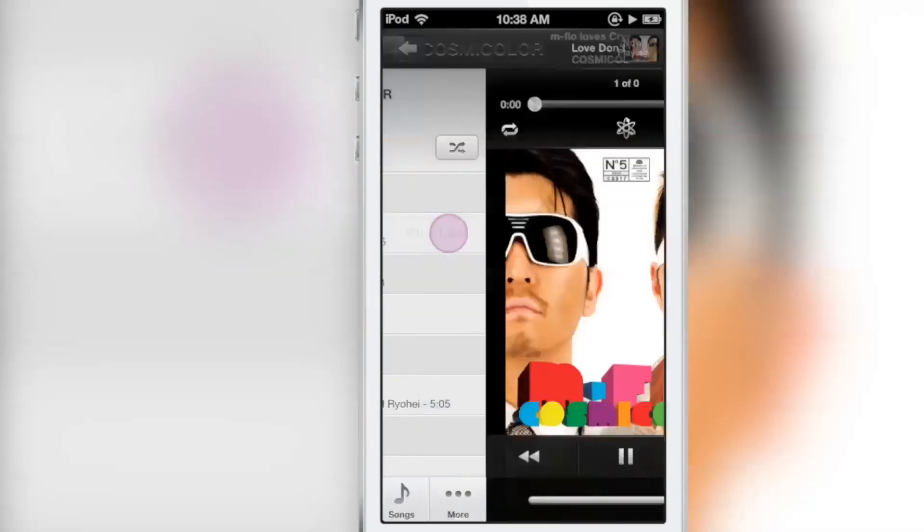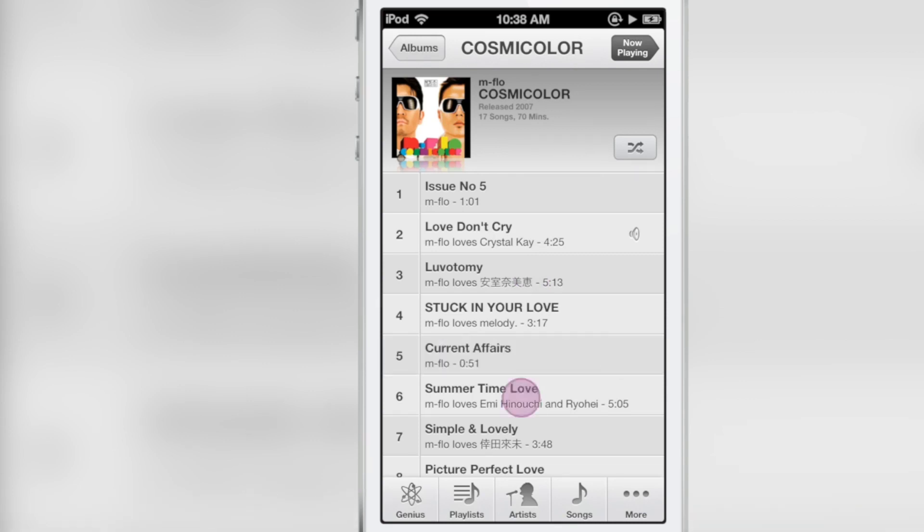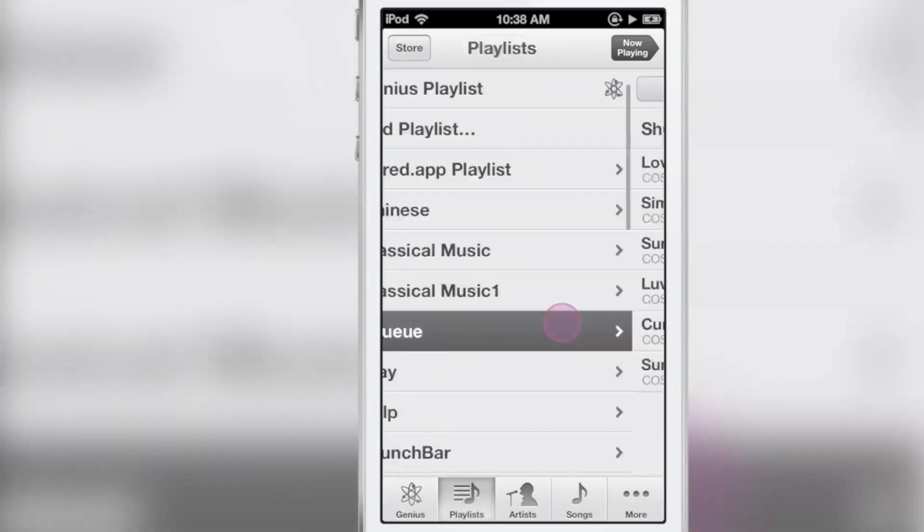Play next obviously queues your song up for the next track. Play later queues it up at the very end of your playlist, and each time you start a new music session a new dynamic playlist is created so that all your old music isn't still there when you start a new listening session.